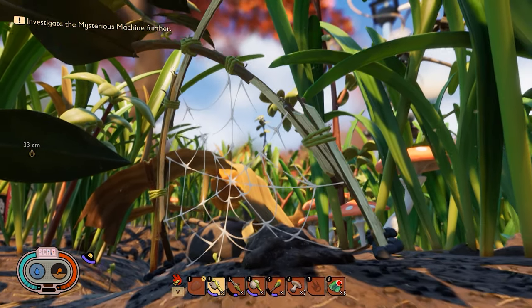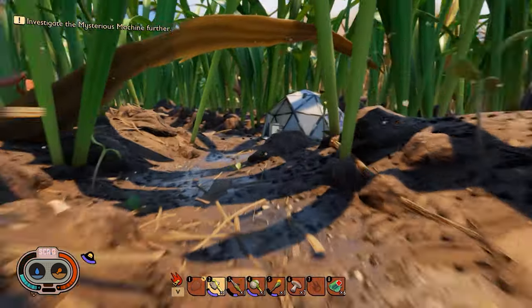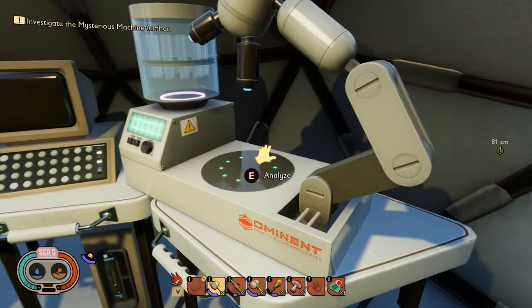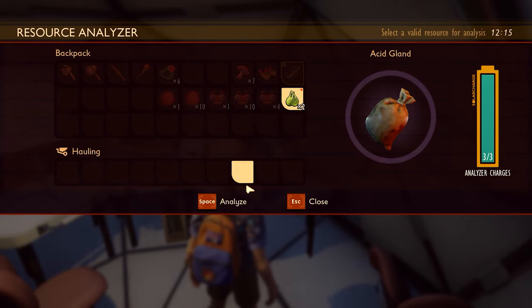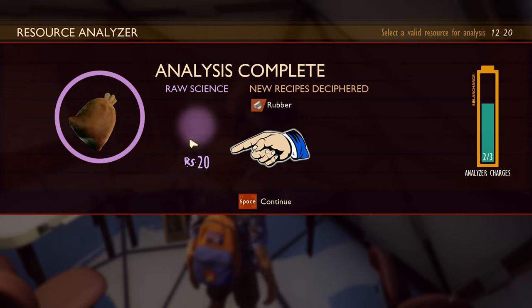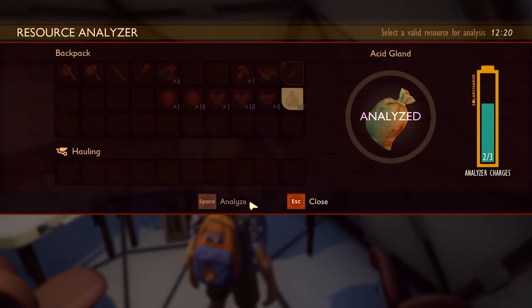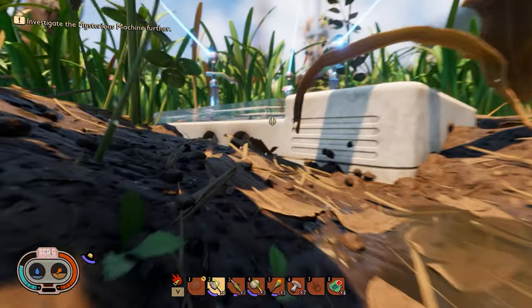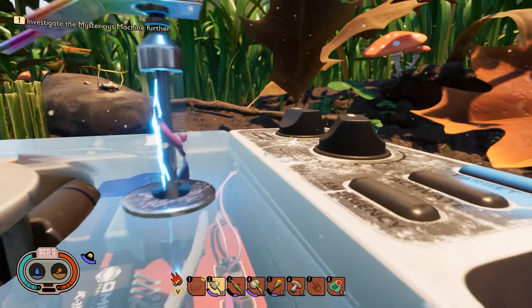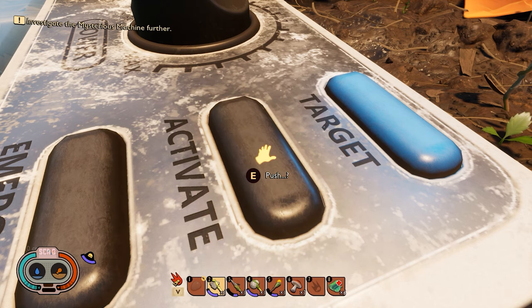Lastly, one important thing to keep in mind: with every item you collect, no matter what it is — even if you think you don't need it — bring it to your science station and analyze it. This gives you raw science points, which you need all throughout the game to unlock really important things. It also unlocks blueprints for new materials you may well need in the future. Once you have all your materials gathered and you've built your shiny new ant armor, you can haul more materials when doing base building, which is a great buff to have. Go ahead and smack your activate button and continue on with the rest of your story. Thanks for checking out this quick start guide — I'll see you guys in the next one, and as always, peace.